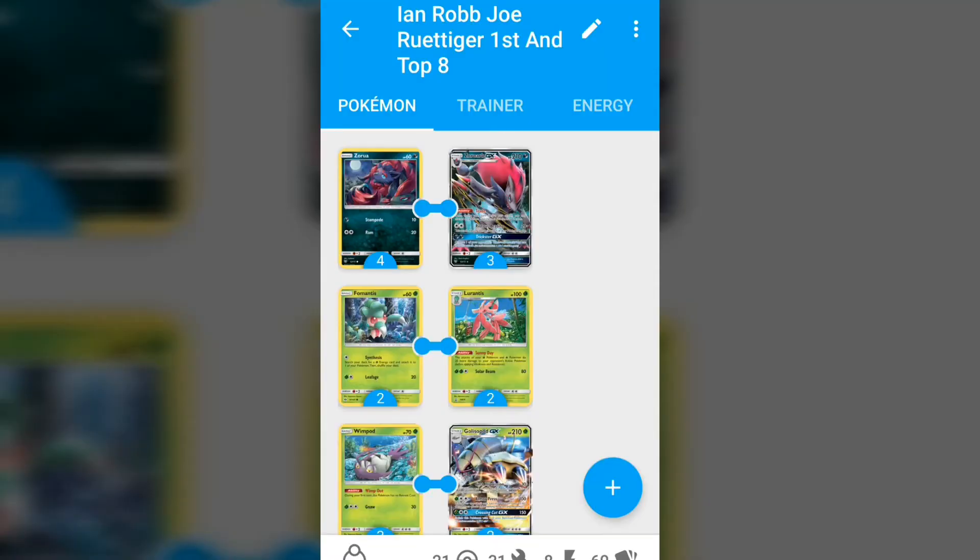What's happening guys, Chris from NGG here. Today we are profiling Ian Robb and Joe Riddiger's first place and top 8 Collinsville Regional Zoroark Glissapod deck profile. This deck is very spicy — it's got ratios and techs outside the norm because it won the whole event via Ian Robb and came top 8 via Joe Riddiger. Let's talk about the individual card choices and why this deck is so cool.